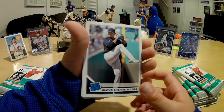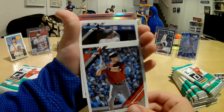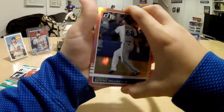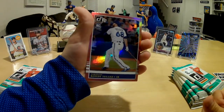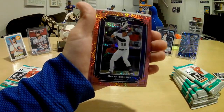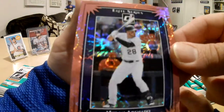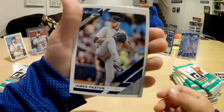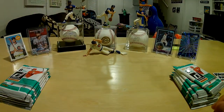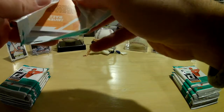We got a Gary Sheffield, AJ Pollock now on the Dodgers, Miguel Andahar, a pink rookie of Rowdy Tellez, Dennis Santana rated rookie pink — that's a pretty cool card. Ooh, look at that Nolan Arenado — that's a cool-looking card too, there are fireworks in the background. James Paxton, Matt Chapman. And we started off with a bang with that numbered Corey Seeger card — that's pretty cool.